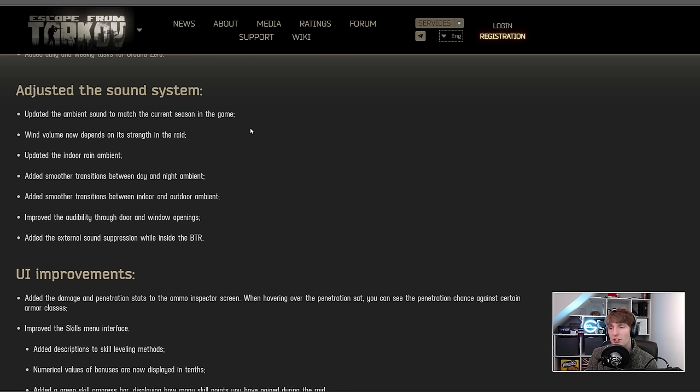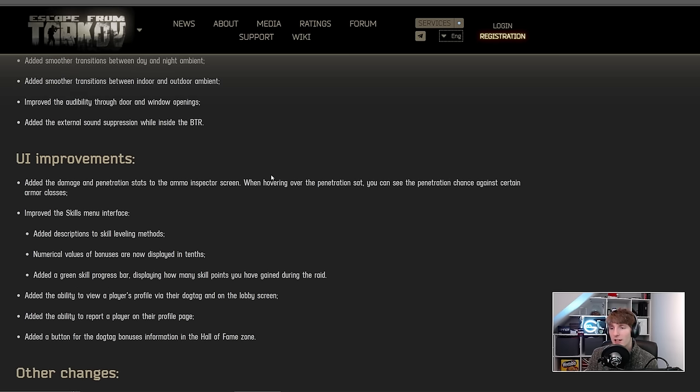There are a couple of sound updates: ambient sounds have been updated to match the current season in-game. Wind volume now depends on its strength in raid, so it could be better or worse depending on conditions. Indoor rain ambient has been updated, with smoother transitions between day and night ambient, and smoother transitions between indoor and outdoor ambient — so that snap when going through a doorway should be improved. They've also improved audibility through door and window openings, adjusted the occlusion audio system, and added external sound suppression while inside the BTR.